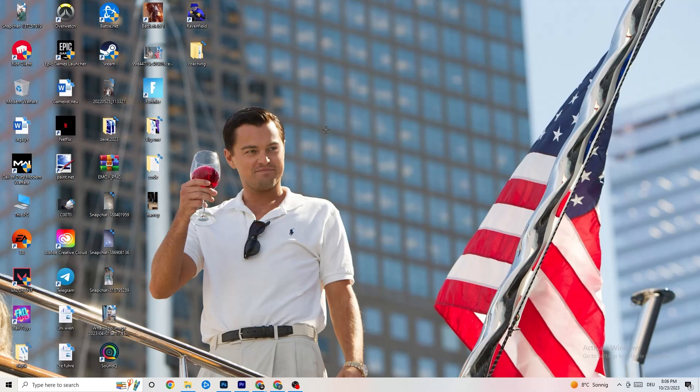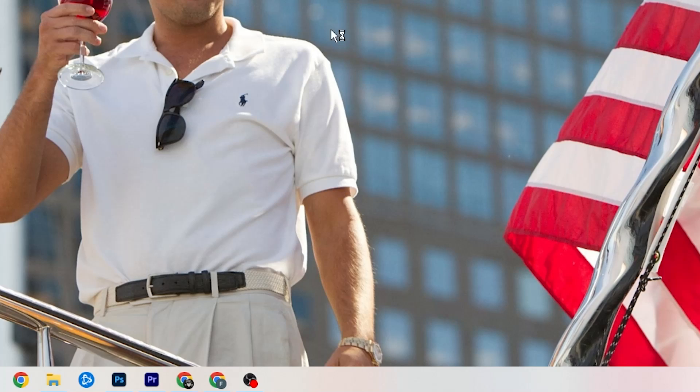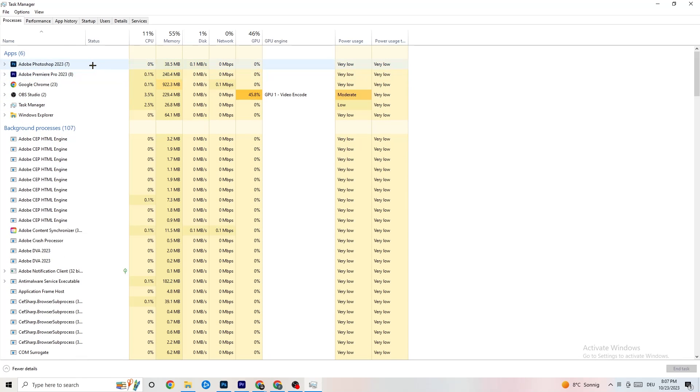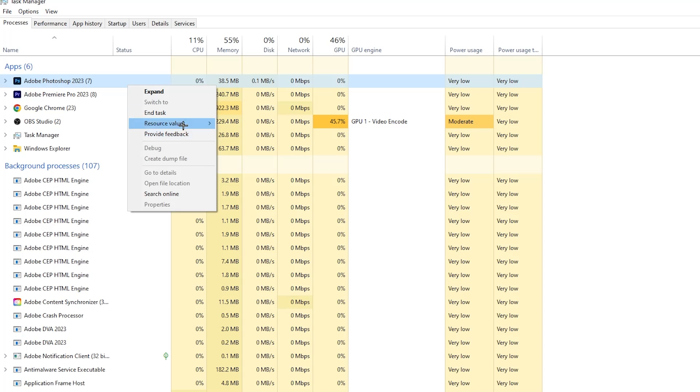The next step: right-click the taskbar and open Task Manager. Go to the 'Processes' tab where you can see CPU, GPU, and memory usage for every running program. End every single task that is using too much CPU or GPU — you'll see them highlighted in darker yellow or red. For example, I'll right-click Photoshop and hit 'End Task.' Repeat this for every high-usage program.